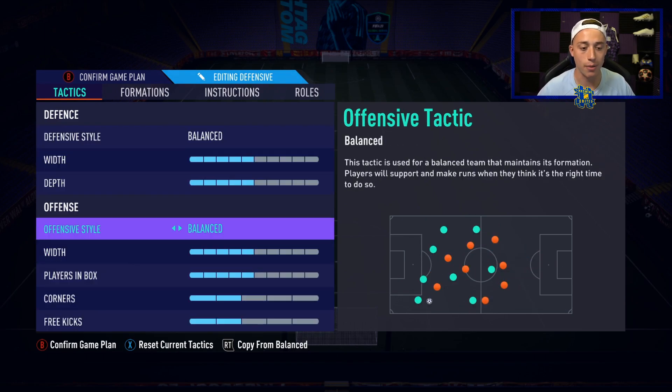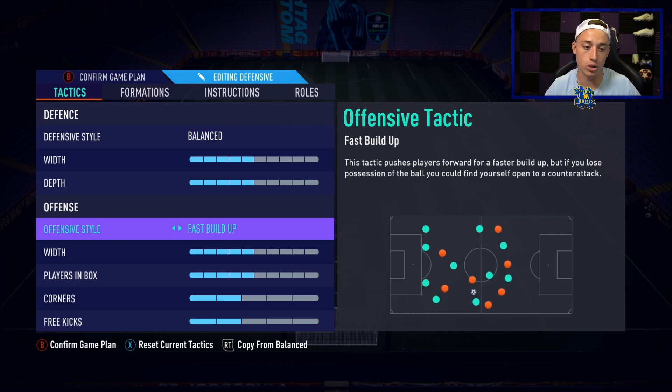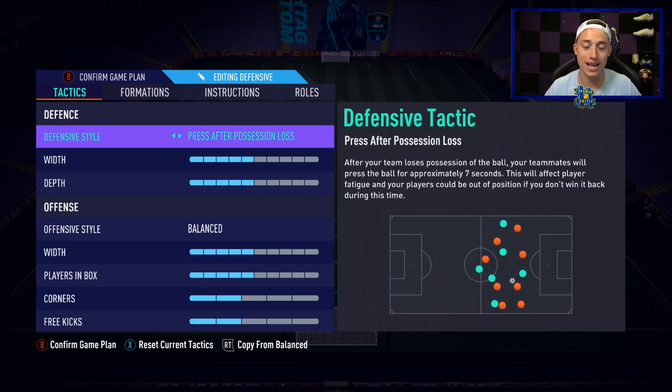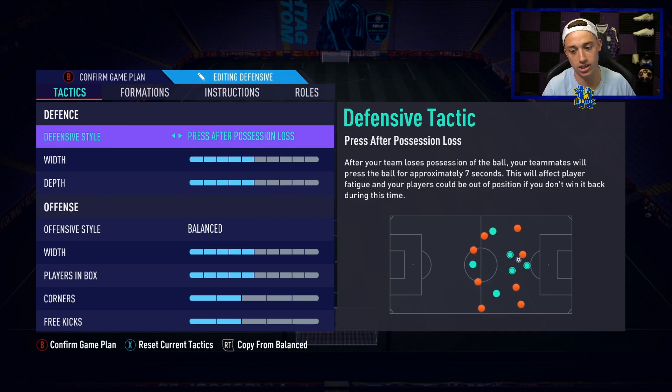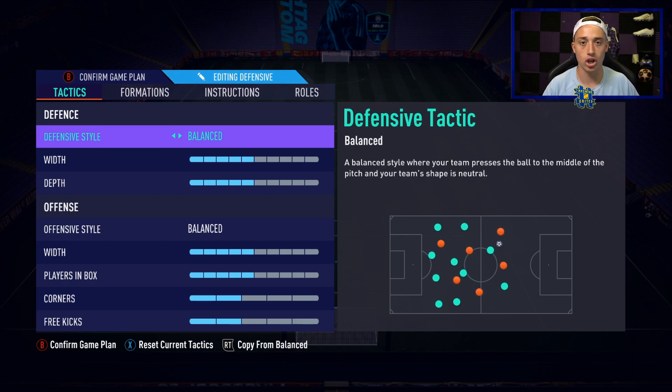A lot of people will use fast build-up with this formation. I personally don't because I think you can ping-pong the ball around enough without it, but it's certainly what many people use. Another common tactic is press after possession loss — as you can see in the small image, your players just absolutely dive onto the opposition as soon as you lose the ball, and this formation does it better than anything I've ever seen in any FIFA. It's a very good tactic — just what works for you.